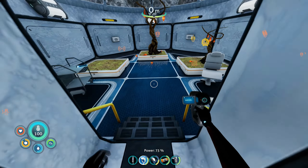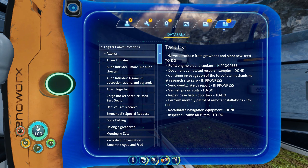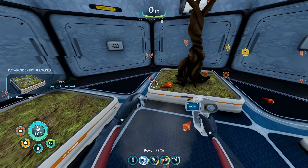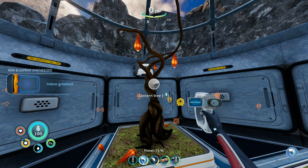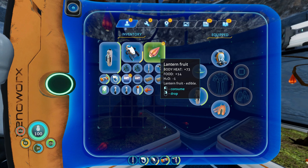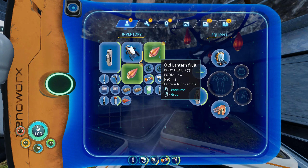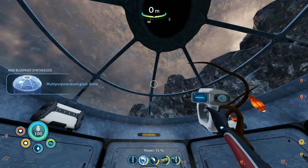So this is the greenhouse — we've got a PDA, just a list of to-do things. Interestingly enough we can get an indoor grow bed, so this will be a bit better than growing things in just plant pots. And we've got a lantern tree — they were good back in the original Subnautica but they're not as good as they used to be. You can see we're getting a lot of body heat from it, which is actually quite useful. And up here we've actually got the glass dome roof — we'll put that on our base. Woohoo!